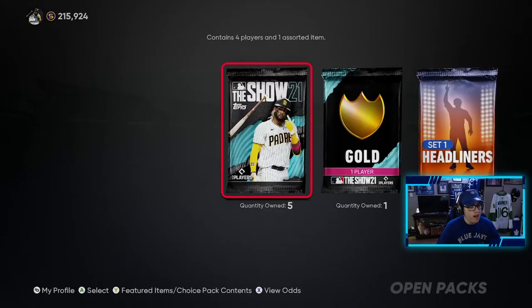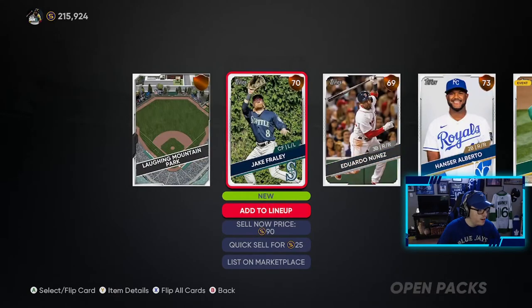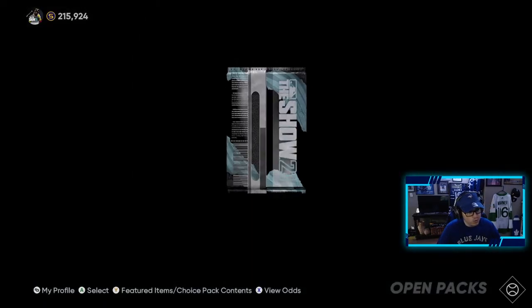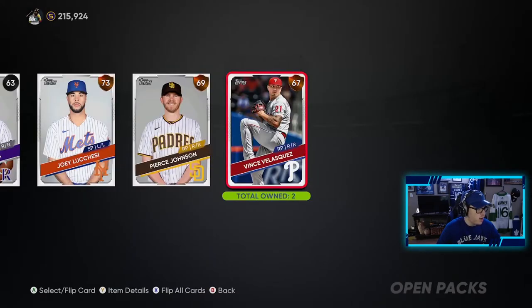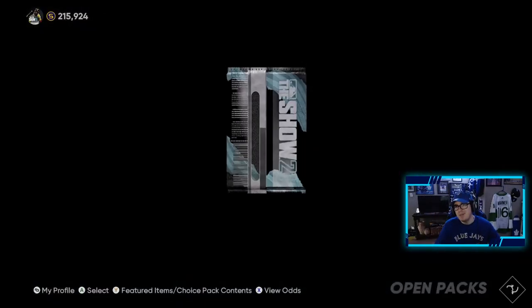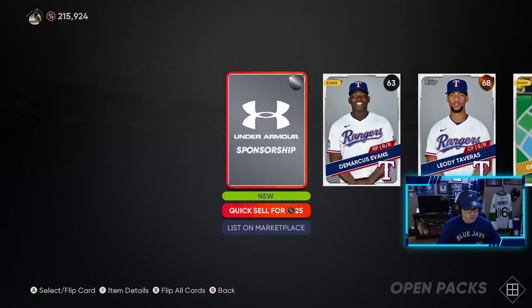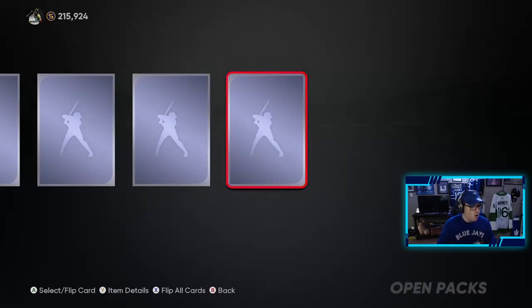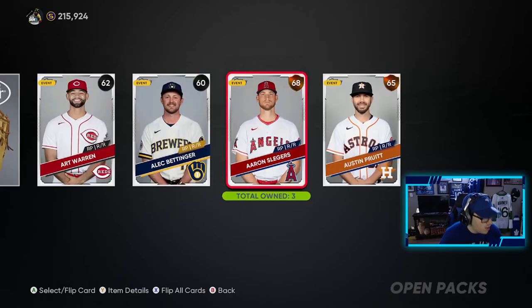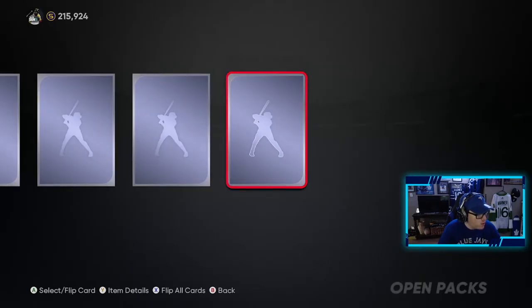Just want to see a diamond. A little slow animation there — maybe a diamond loaded in? No, no. Four more to go. We're getting the slow animation again — maybe loading up a diamond? No, a bronze again. I just want a diamond, come on. Nothing in that one. Second last one — will this be the one with a diamond? No, another bronze. Last one — no diamonds at all. But we still have the headliners pack and the gold pack.